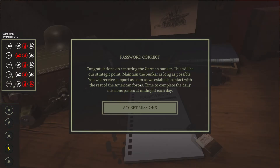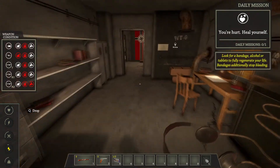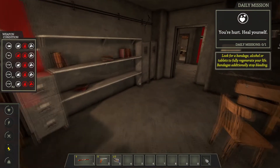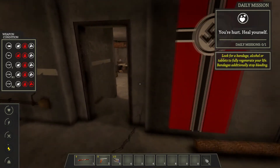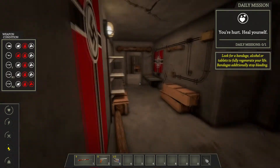So let's try it — six, G, F, Q. Hey! Alright! You're hurt — heal yourself. How the hell am I supposed to heal myself? Look for a bandage, alcohol, or tablets. It shows me where to go directly. I suppose I can do that — let's run.